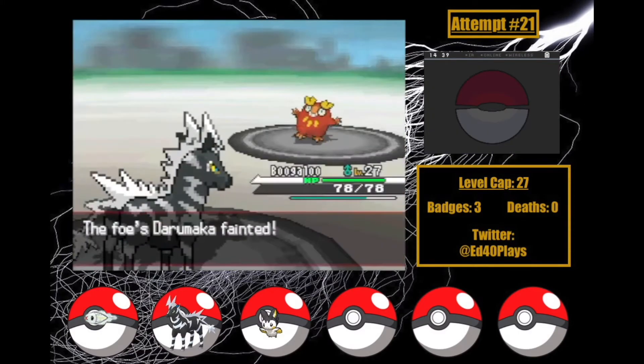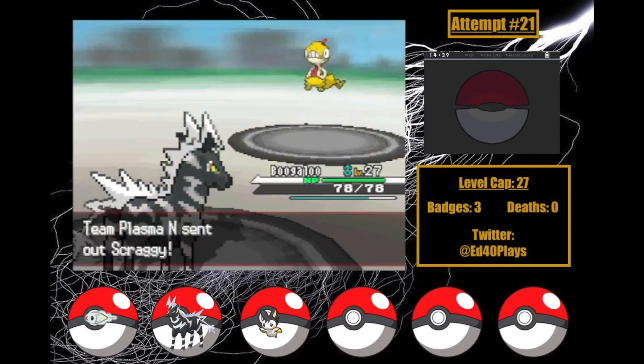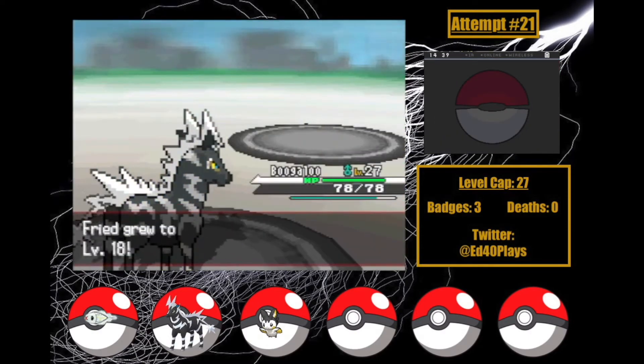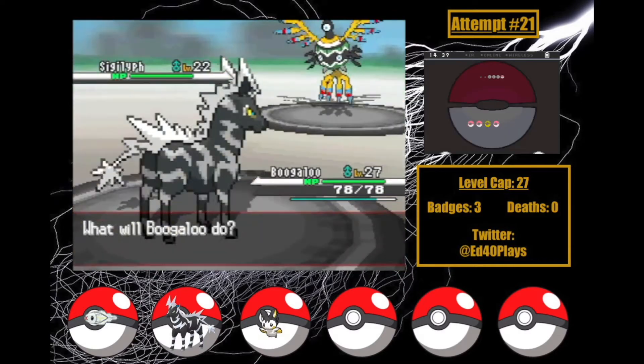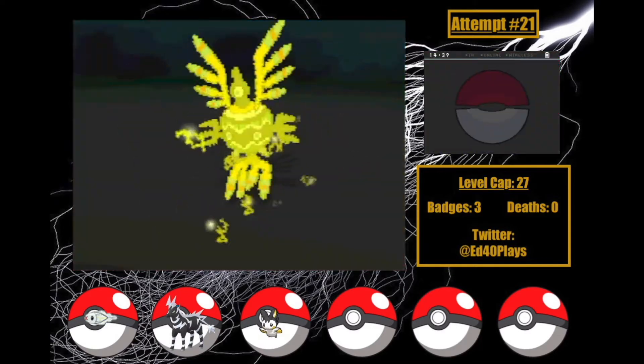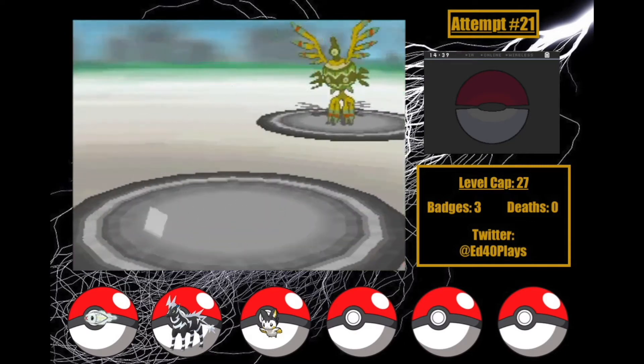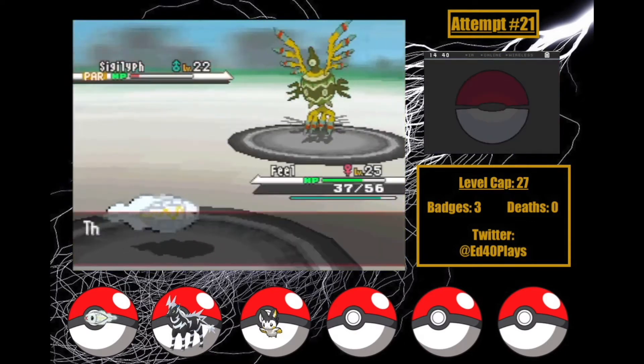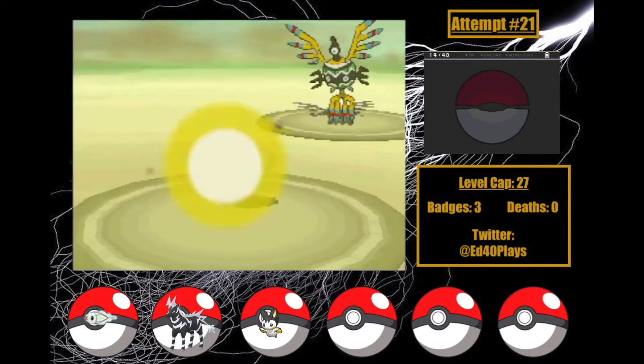I bring in Boogaloo, who takes Darumaka out in two Shockwaves. Sigilith is left and I have to be really careful, because my HM Mon is in my party so it can absorb experience. Sigilith uses Whirlwind as I paralyze it, but thankfully Feel comes in — just what I wanted. Two Sparks take Sigilith out as it wastes a turn setting up Tailwind.